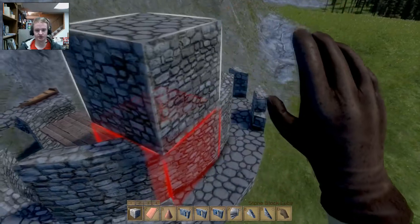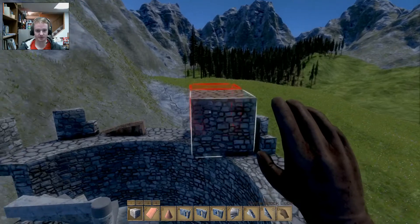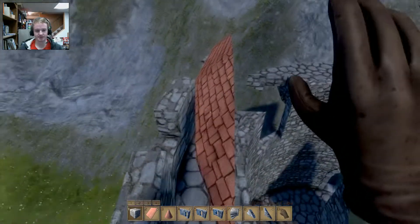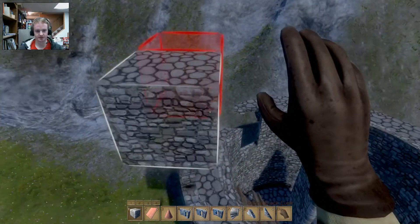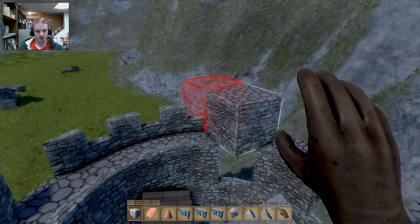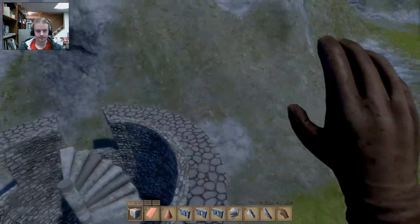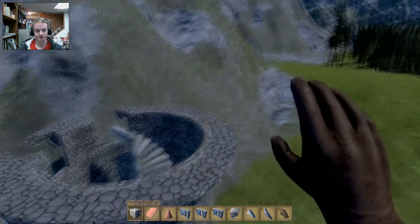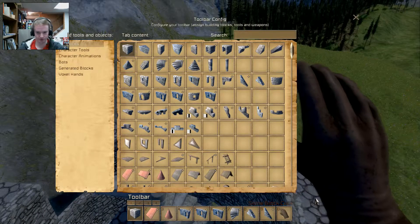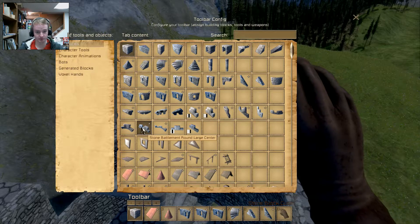This would be a good place to show you right here — let's clear all of this off. It seems like when you spawn these larger blocks, they're not all in one piece; it'll delete individual sections. Now this top portion is mostly intact, so I can really show you guys the placement. What we're looking at down there is the stone platform round-large. I'm going to grab the stone battlement round-large center and throw it right there.